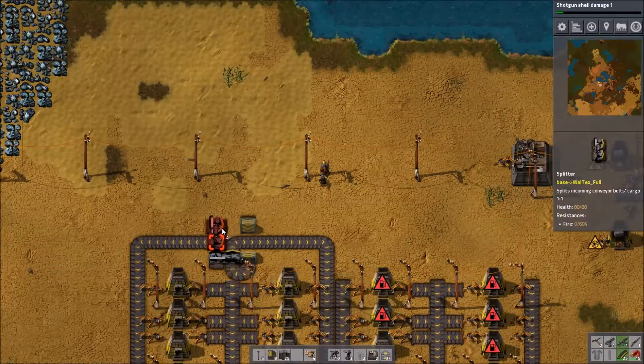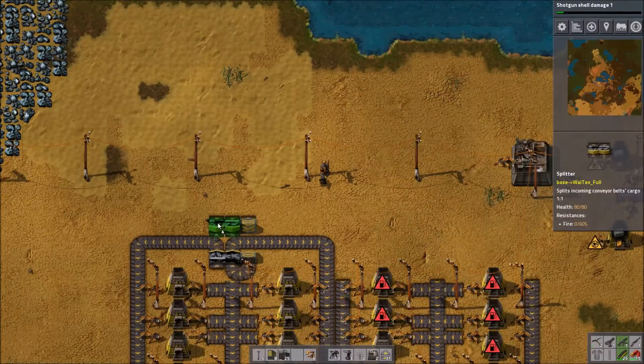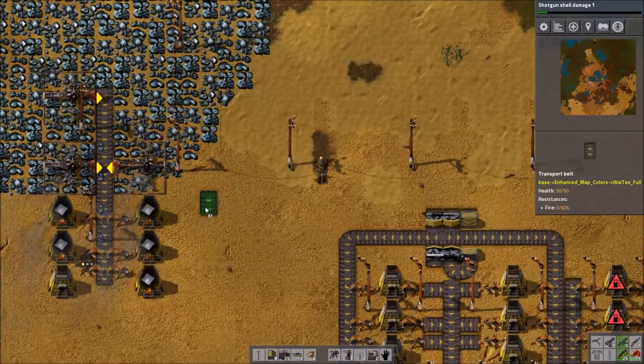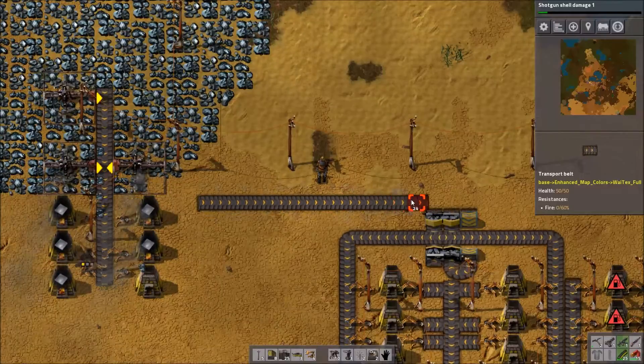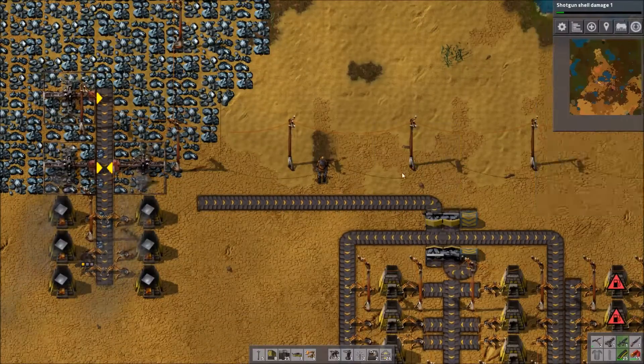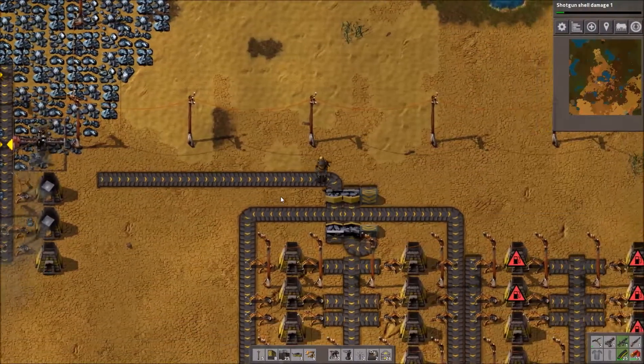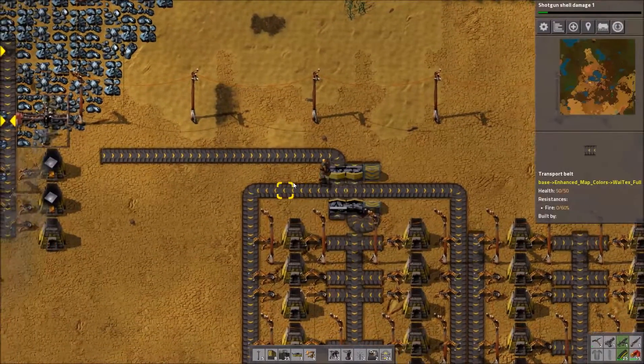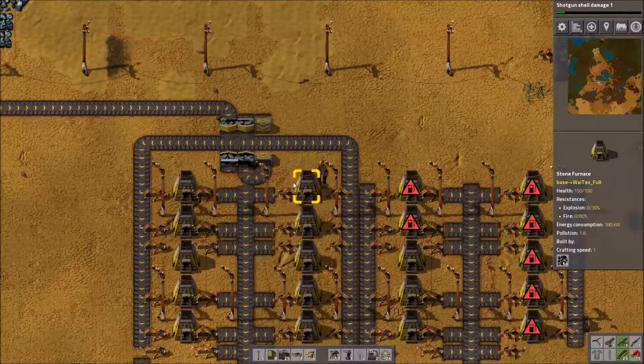These are splitters — these double things. What they do is they take whatever is on this belt, it comes here, hits the splitter, and half of it will go one way and half of it will go the other way. This is exactly what we want.